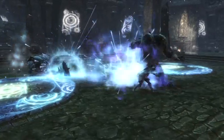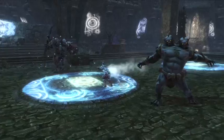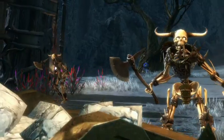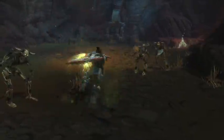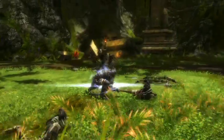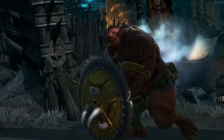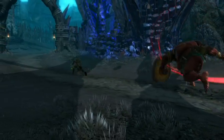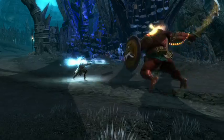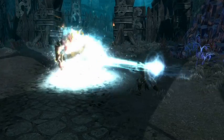The enemies and bosses in Amalur can be fierce and challenging, but each have weaknesses that can be exploited. The skeletal Fae Gorta are immune to bleeding or poison damage, so a melee style with a heavy weapon would be most effective. Conversely, you may want to stay as far away as possible from the giant Bolgans — a ranged attack with magic might prove to be the best method for taking them out.